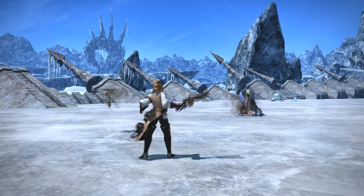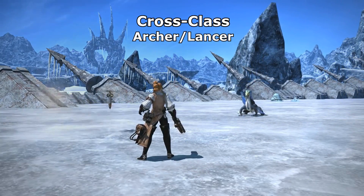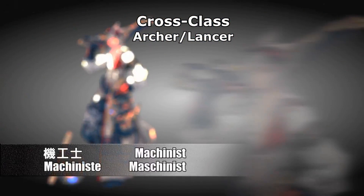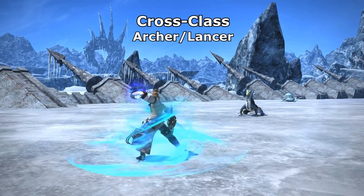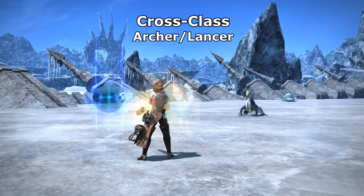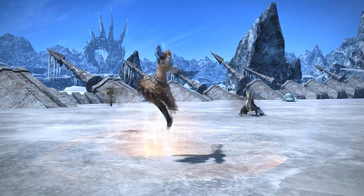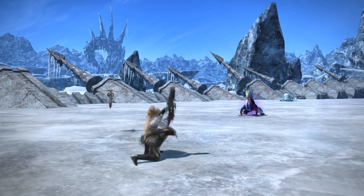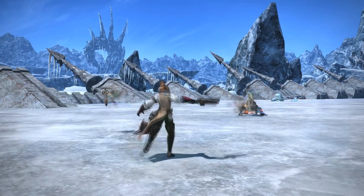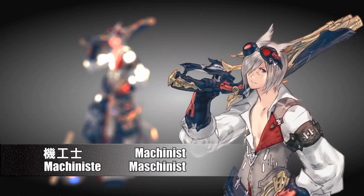The cross-class abilities the Machinist is going to get are from Archer and Lancer. Lancer I'm not surprised about — Invigorate is pretty much a go-to for everyone. That means it's going to be Invigorate, Blood for Blood, Raging Strikes, Hawke's Eye, and then you can choose whether you need Quelling Strikes or Keen Flurry. Invigorate, Blood for Blood, Raging Strikes, and Hawke's Eye are probably all going to be mandatory, especially Invigorate and Blood for Blood.